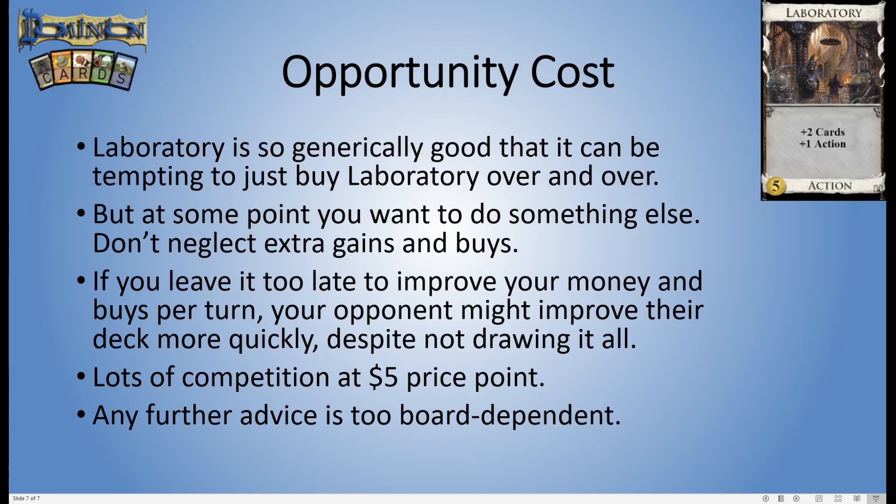If you just sit there buying a Lab over and over, you can actually find yourself slipping behind an opponent who started doing something with their deck sooner. Also, because Laboratory costs five, there are a lot of good cards at that price point. Sometimes you'll find something that's just better than Lab — like Sentry or Witch, two very powerful five-cost cards in the base game that you usually want before buying Laboratories.